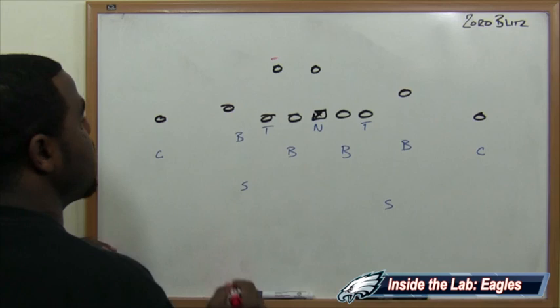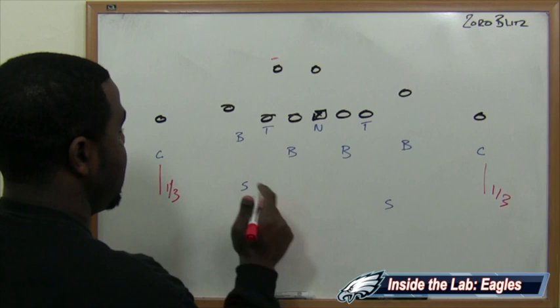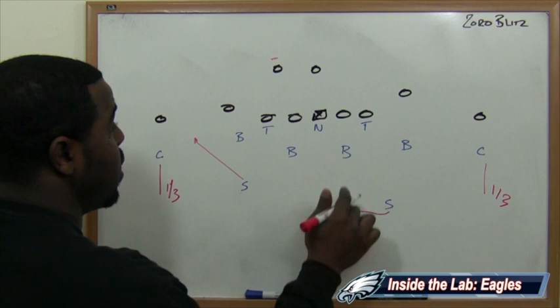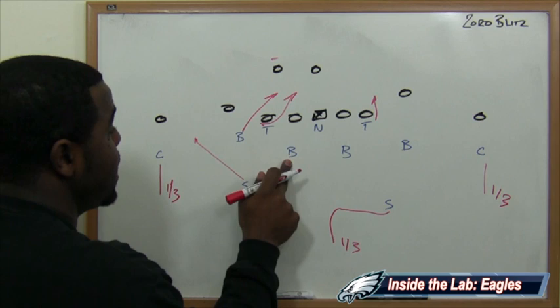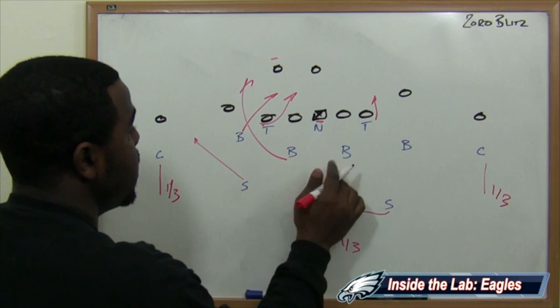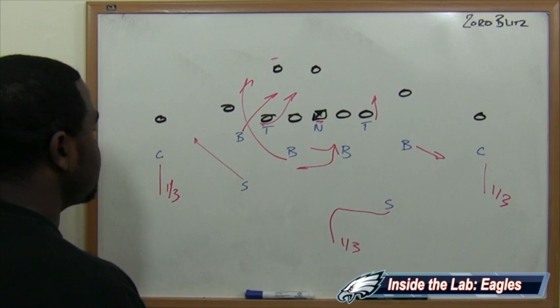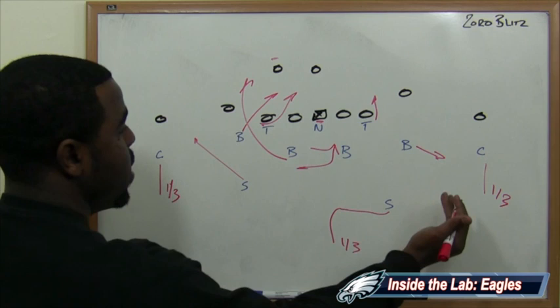We're going to blitz strong side, designated by the running back on this side of the quarterback. The cornerbacks drop into their deep third. The safeties play a game here — one safety drops down into flat coverage, the other safety rotates over and drops back into the deep third. The five technique pushes upfield to C-gap containment, attacking the C-gap. We bring the outside backer along the C-gap and the inside backer to the strong side as well — three guys coming from the strong side of the formation. The nose tackle holds court at the line of scrimmage, and the linebacker drops in to slow play, responsible for the middle rotation zone, dropping to the hook-curl. So you end up with three guys underneath and three guys deep while still getting pressure on the strong side — that's the zone rotation.